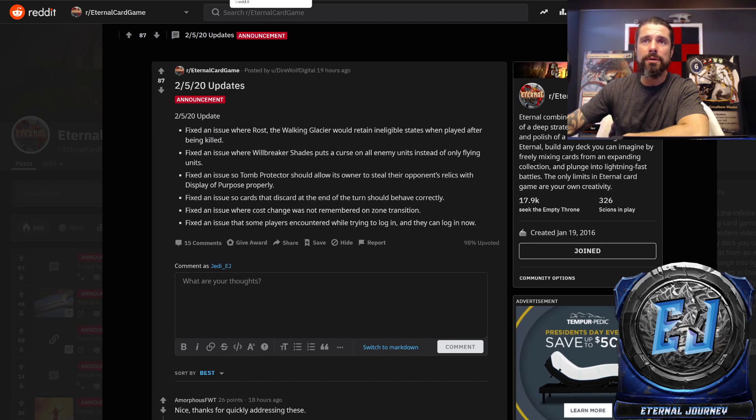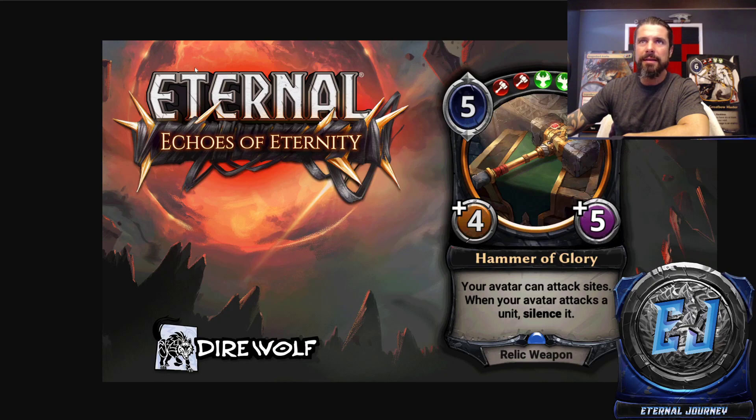This spoiler is Hammer of Glory. Hammer of Glory is a +4/+5 relic weapon at rare for five mana — Fire, Fire, Justice, Justice. It reads: your avatar can attack sites. When your avatar attacks a unit, silence it. I'm super excited for this card considering I am an Armory player. The fact that it can hit sites and they gave it four attacks means it can take out pretty much every site in the game.